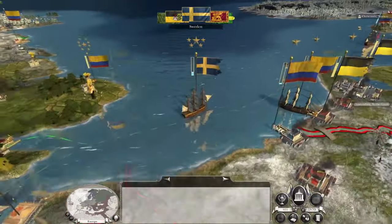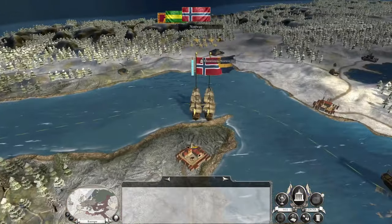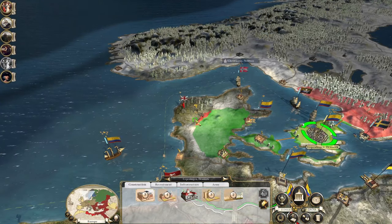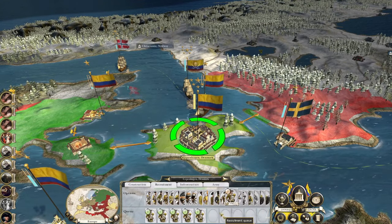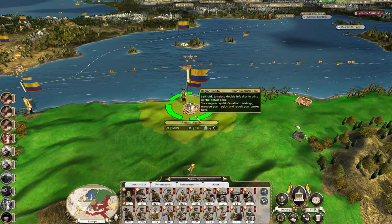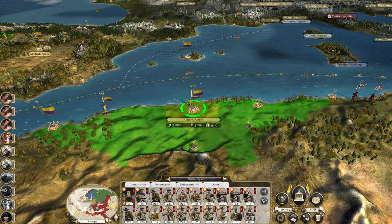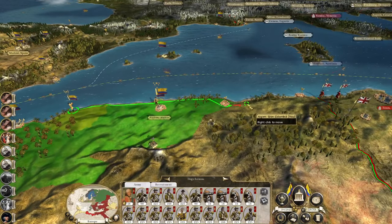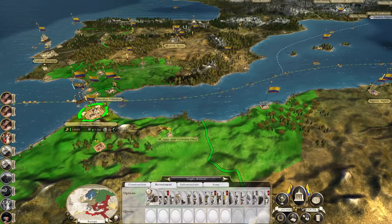I would like to see if it would be possible to wage economic war against Austria. I don't think it's really possible - I think their economy is now too strong for naval blockades alone to really stop them. I want to build a garrison up in Copenhagen so I can move this army out and do some stuff. We've researched top-gallants so we're now going for preserved foods. Can't build dragoons either, so that's a bit of a kick in the knackers.